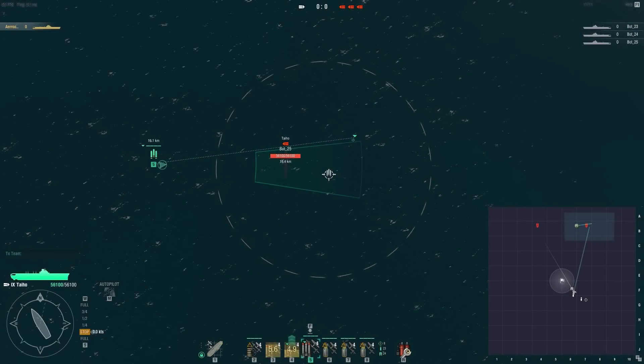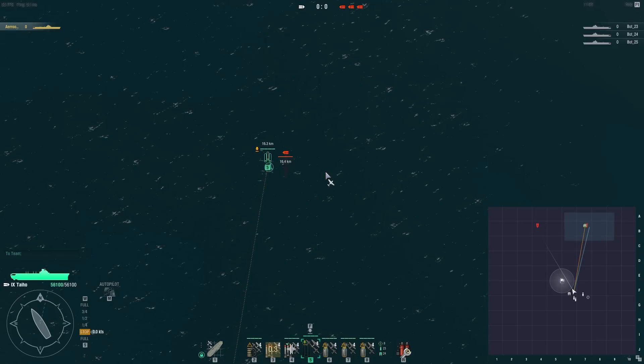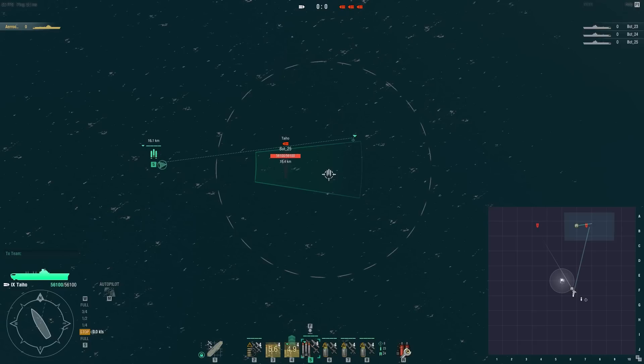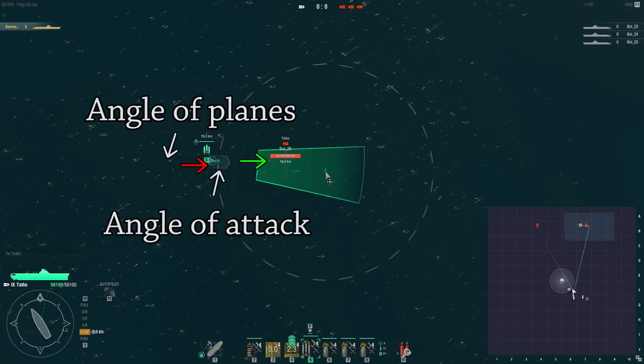Manual torpedo bomber dropping is the most essential skill you have to learn when playing a carrier. What you do is fly towards a ship from the side, hold down the Alt key, and set an attack run so the torpedoes land in the water, arm, and then hit the ship. Now let's break down what happens in this attack. The planes are headed towards the carrier and are going to be given the attack command. On the plane itself there is a triangle showing the heading or direction the planes are moving in. This and the angle of attack cannot be too different, because then the planes cannot turn properly and start doing weird circles to try to reposition.